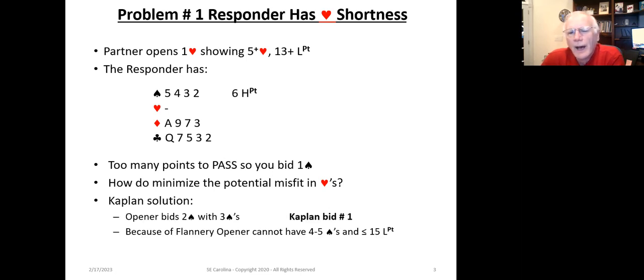The Kaplan solution commands the opener to bid two spades with three spades. If the opener has three spades in conjunction with the five-plus hearts needed to open one heart, they will bid two spades. The worst case scenario is that you can pass and you'll have a seven-card fit. That's because generally the Flannery opener cannot have four to five spades with less than or equal to fifteen points, since that would be covered by Flannery.